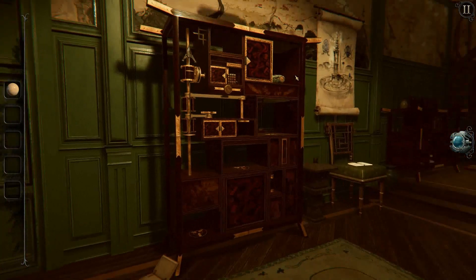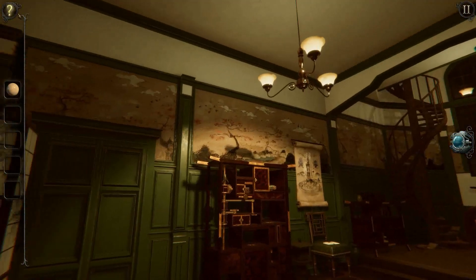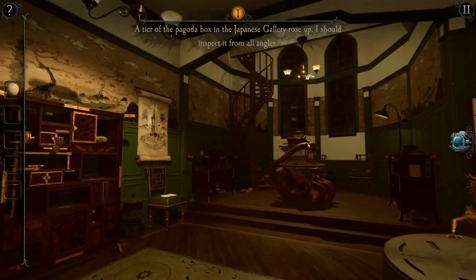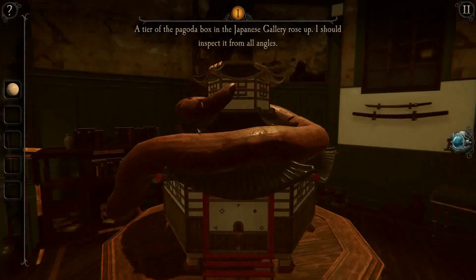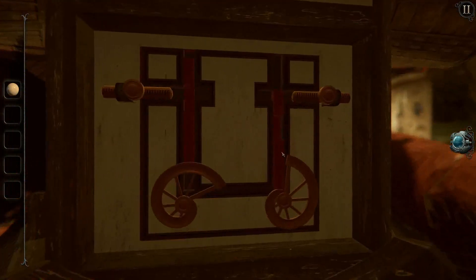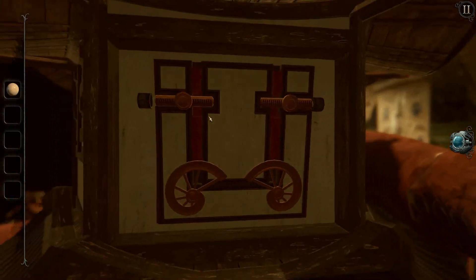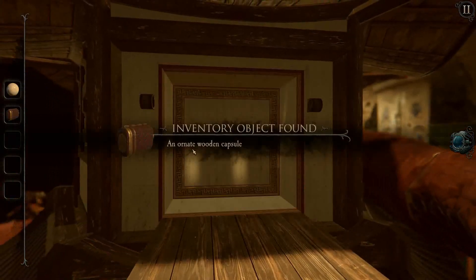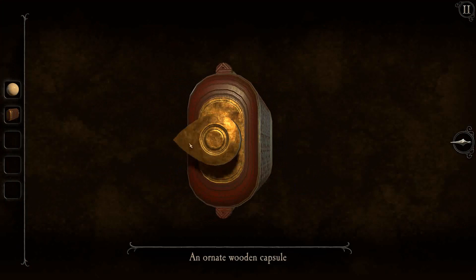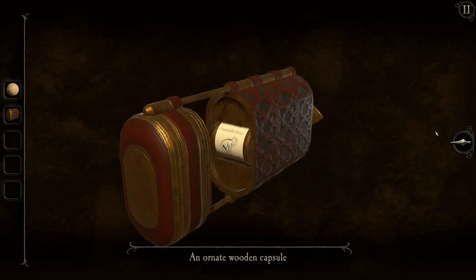I have no idea what to do. It really sounds like someone's banging around in here. A tear of the box rose up — I should inspect it from all angles. I'll inspect it. Spin these around. An ornamental wooden capsule. What does this do? Oh, I remember this.